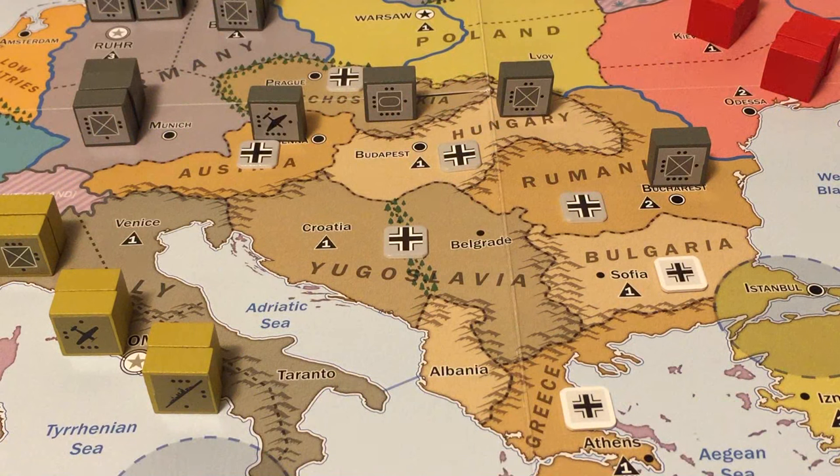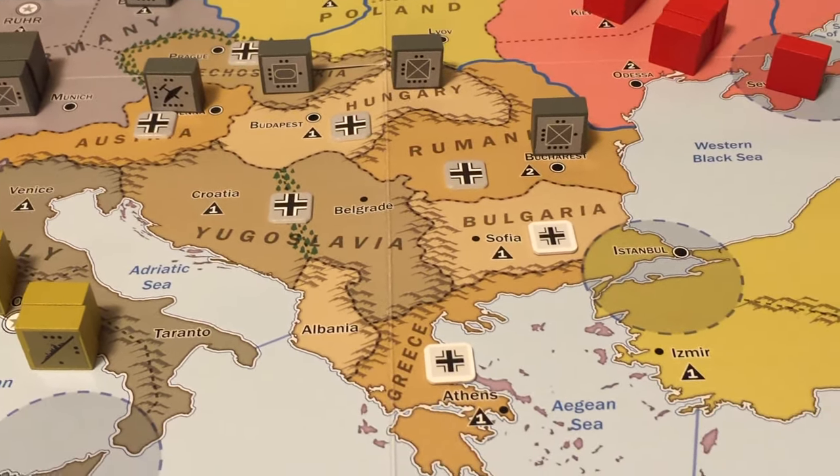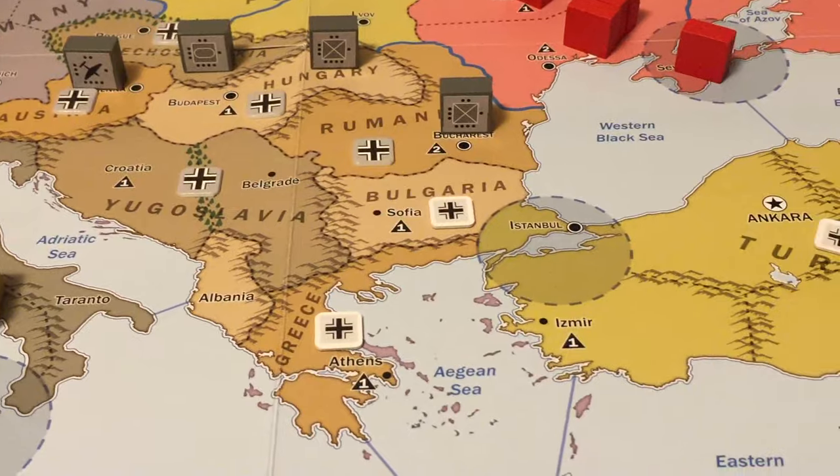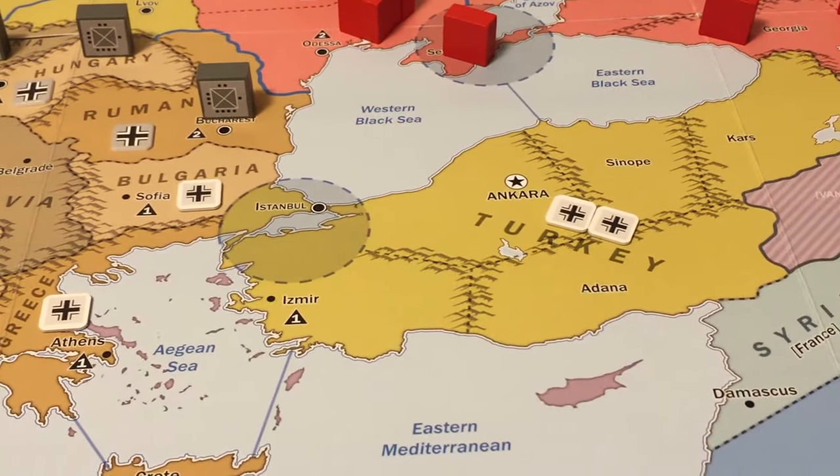The Axis controls Austria, Czechoslovakia, Hungary, Romania, and also Yugoslavia. There is one Axis influence marker in Bulgaria, as well as Greece, and two in Turkey.